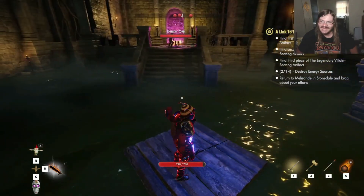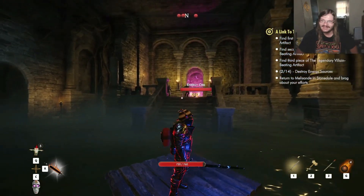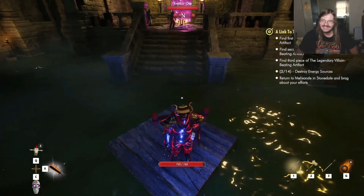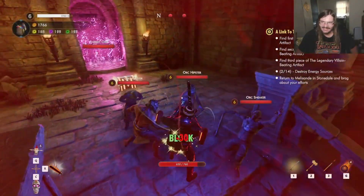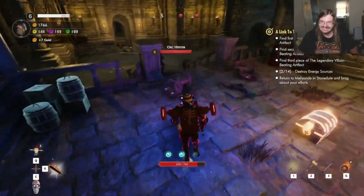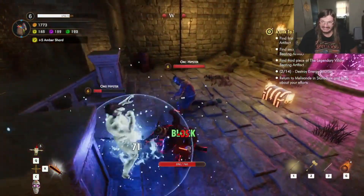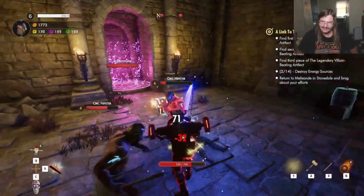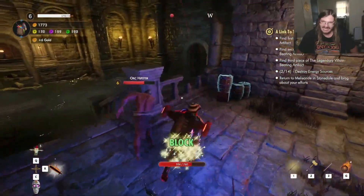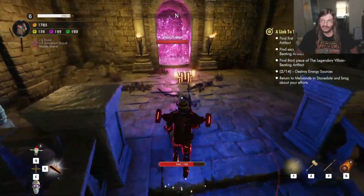There is an energy orb there, and a couple of orcs too of course, and it is their asses that is in need of pain. Now come get some of that pain — it is ripe and ready for the ass. There you go. Pain for you. Another ass whooping around here, and one more ass successfully whooped.